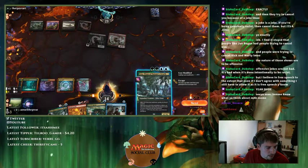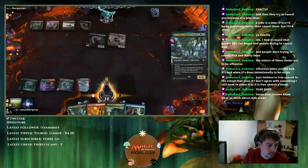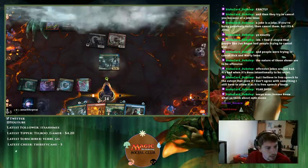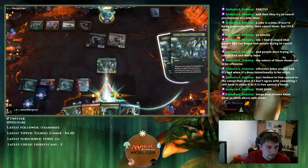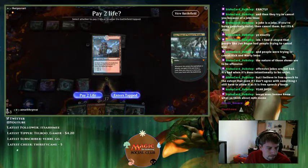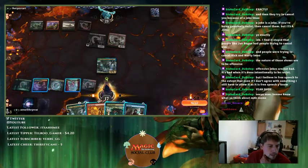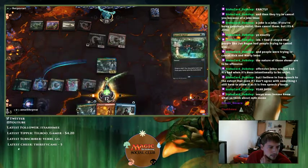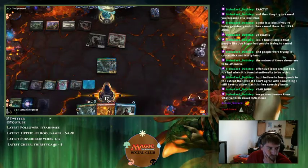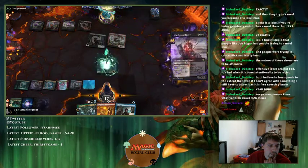I just want to get Uro out so they don't Ashiok me here. I don't think I need to shock that in. If you're going to allow me to untap freely... I wish I drew a counterspell there — actually, did I take them all out? I figured they'd have Murderous Rider. So I go to 12 here.